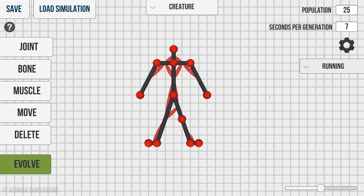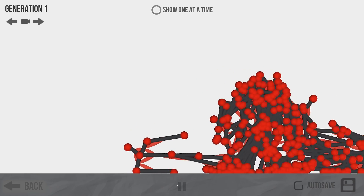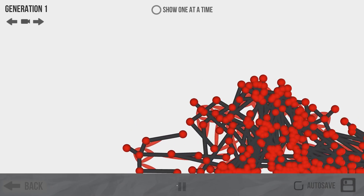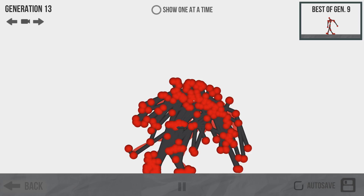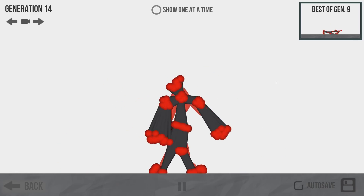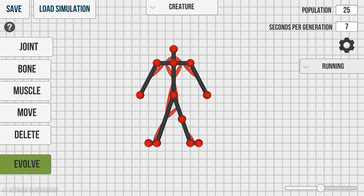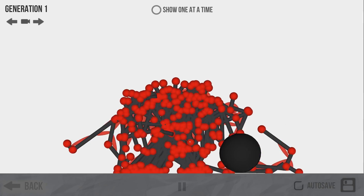Let's try to do the running and see if he can learn how to run with a knee. That one didn't learn how to run, I don't think they will. Seems like these guys just want to tip over too, and that's kind of the way this is meant to be — it's meant to go right.